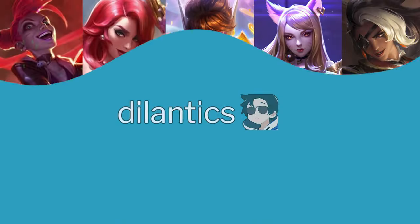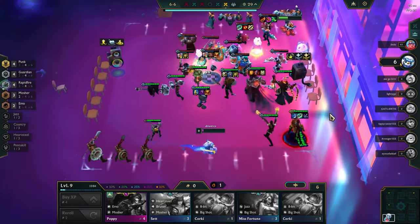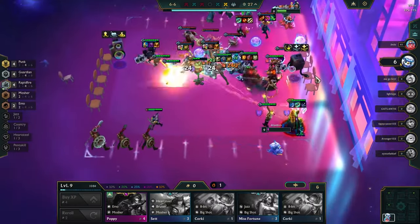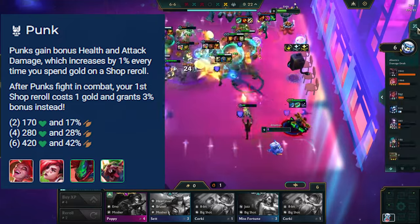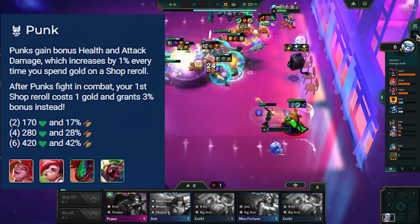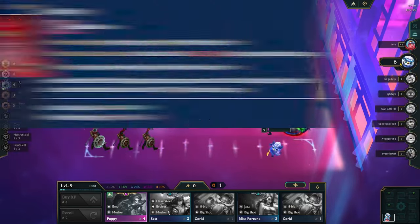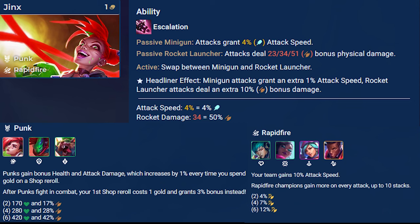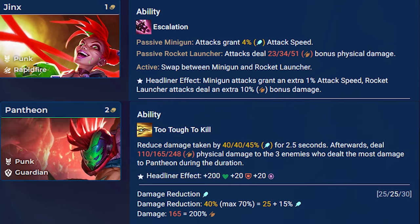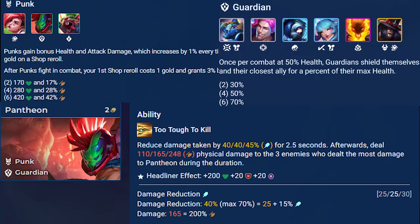Alright, let's go. Punk Jinx Reroll is the premier 1-cost reroll for this set and is super simple to play. Punk gives you a cheaper reroll once per round and gives punk units bonus health and AD scaling with how many times you've rerolled this game. The stars of the show are Jinx and Pantheon. Jinx is a punk rapidfire, which gives her more attack speed the more she attacks. Pantheon is your main tank as a punk guardian, which shields him and his nearest ally for a chunk of his health.